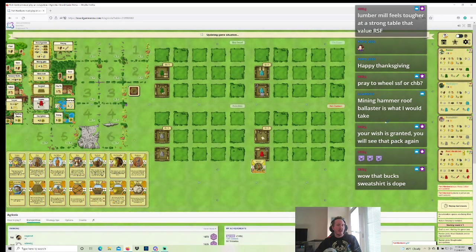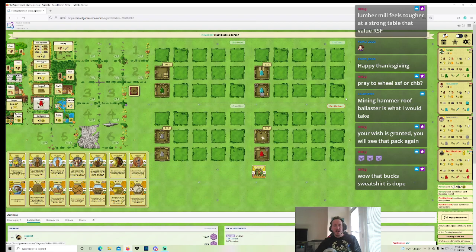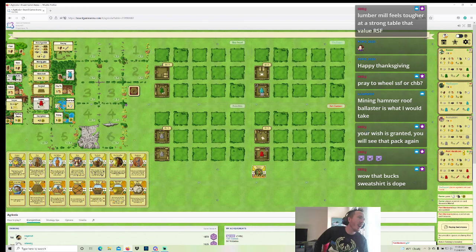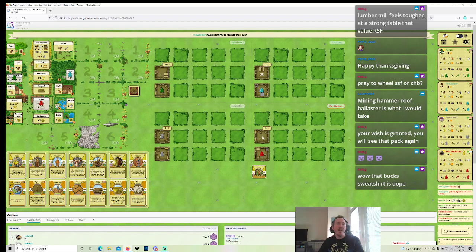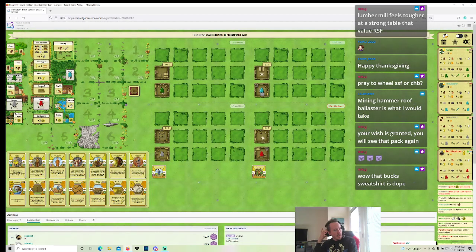I'm going to get Reed Stone Food, though. I was going to do the Conjurer opening, but I could still potentially do a Conjurer opening — I'd take Reed Stone Food here, then Plow on the wheel. I would really like to get Early Grainfields. Port Hardcore is just going to open the Woodcutter. I would not play Woodcutter there over just taking Reed Stone Food, but I am not going to complain.